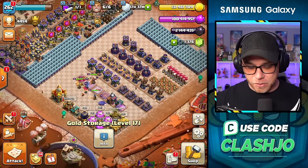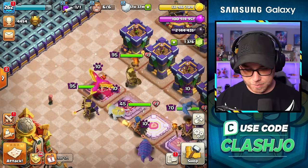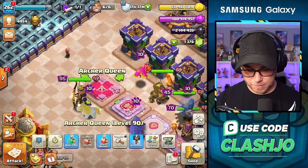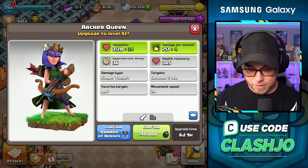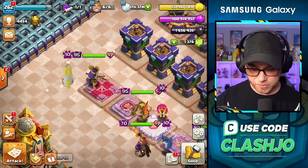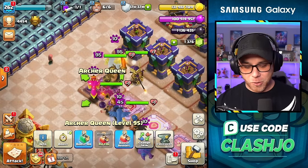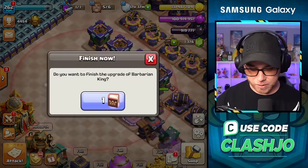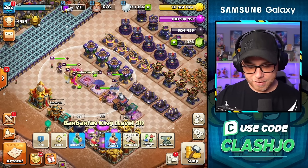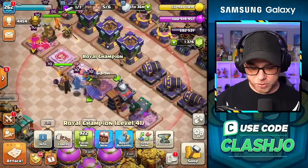Gold storages are done. It's fun when it's not your money. Are we going to go into heroes next? Yes, we're going to move into the Archer Queen. We're going to send her up to 94 with all books of heroes, and then hammer level 95. So 240, book, then 248, then book. This is awesome. Queen is maxed at 95. We're going to go King level 91 with a book, then RC level 41, then 42 with a book.